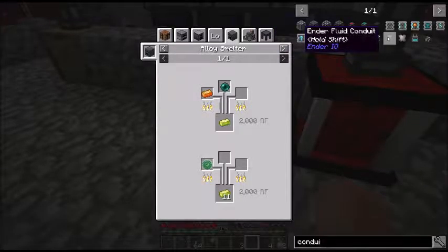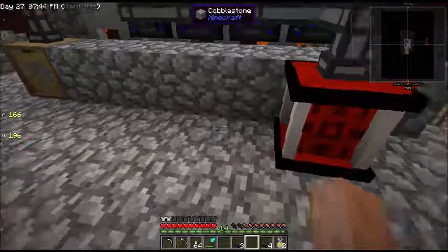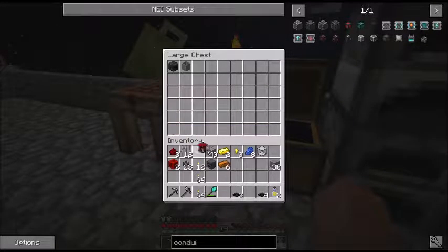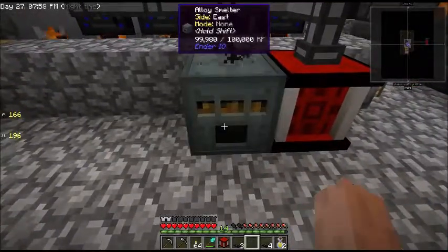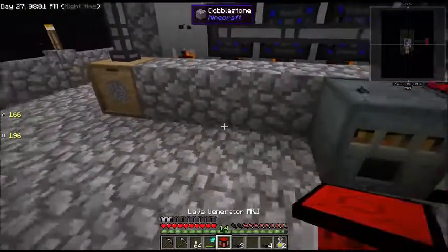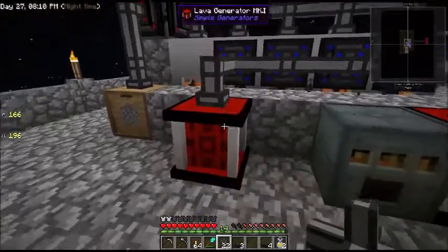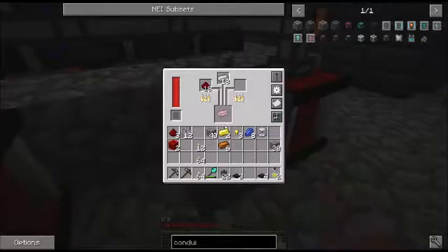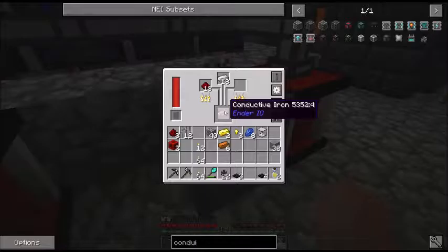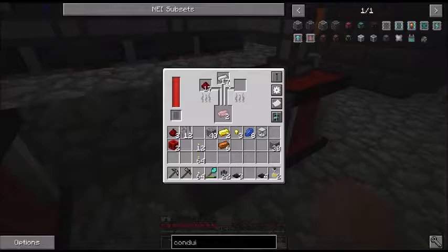We'll need a lot of fluid conduit as well — it's a vibrant type. Actually, I've built one of each. Let's get these onto the system. We'll put this generator right here, get a pipe into there — it's filling up. I had just started making this when I realized we had an issue with the recording. So anyways, this is what we're doing in the alloy smelter — we're starting to make some energy conduits so we can move energy around the building.